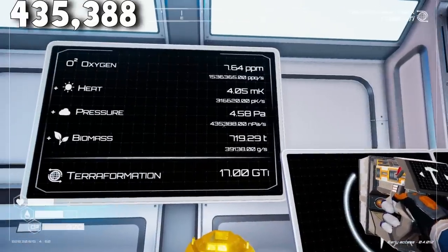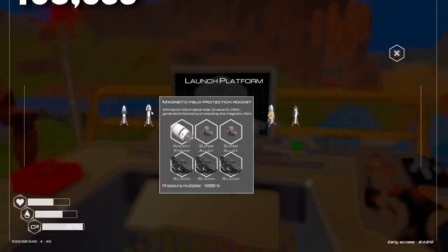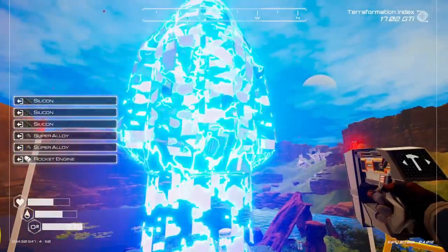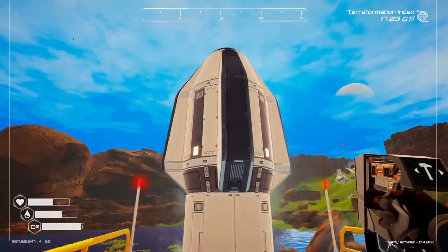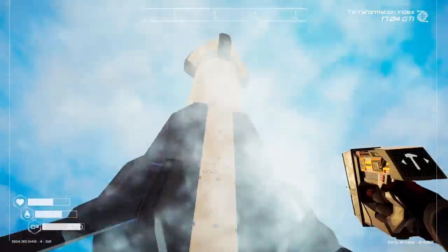So this is at 435,000 and we'll craft that boy, and we'll launch you off into space. That's a really sad looking spaceship. Goodbye, little friend. I tipped it, sort of. So that's going to summon in an asteroid strike. But the better news — at 435,000, it went up to 544.